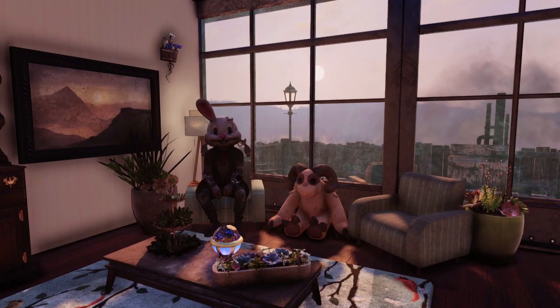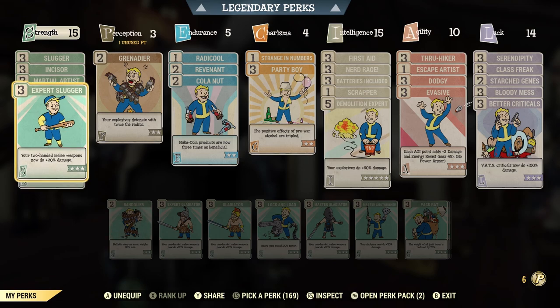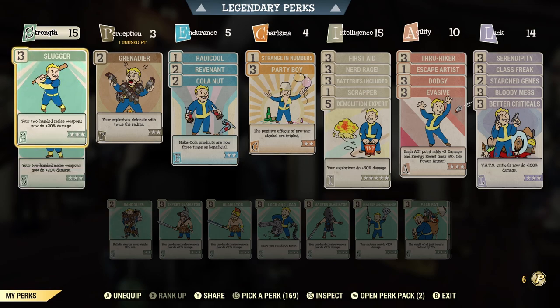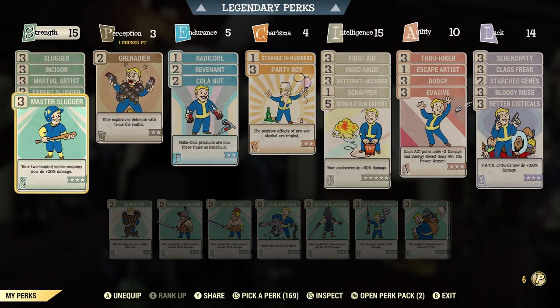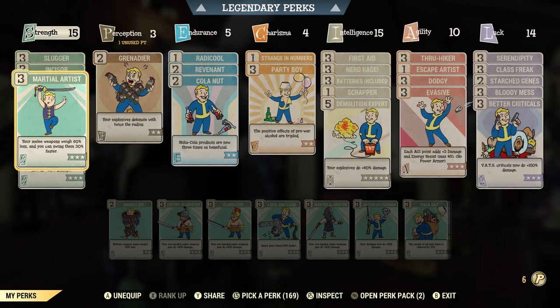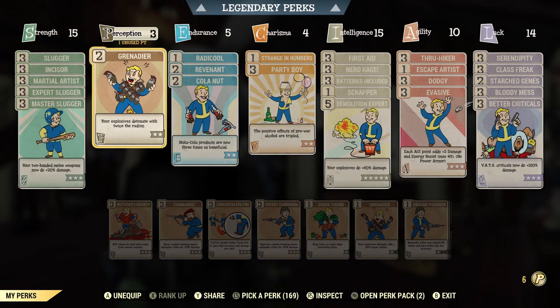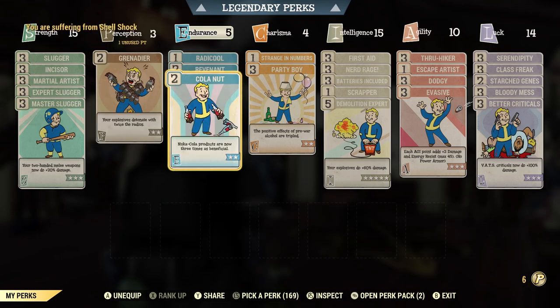Here is the build that we have currently. To start things off, Master Slugger, Expert Slugger, and Slugger are for the chainsaw and auto axe. If you are using the drill, Gladiator will be your alternative. Next we have Incisor for the ignore armor effect, as well as Martial Artist for reduced weight and faster swing. For perception, we have Grenadier because we are using two perk cards for explosive — this will add to the radius. For endurance, we have Radicool and Revenant as well as Calonut.